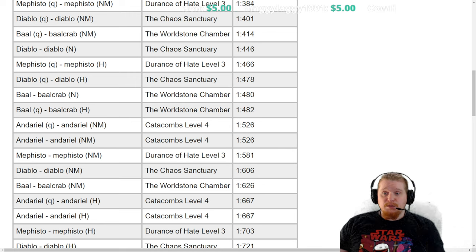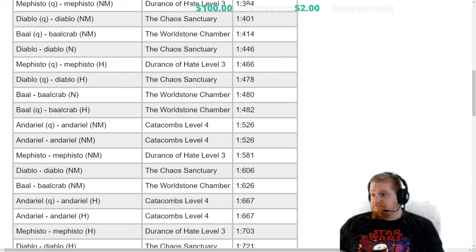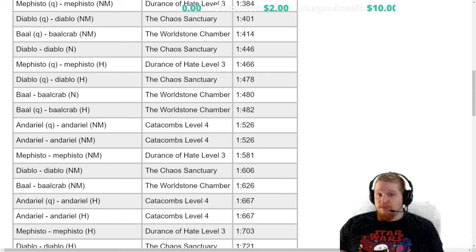It all comes down to how many kills you can get per hour. If you can get significantly more kills on Diablo because you can find and kill him faster, you might get more loot overall. However, Nightmare Andariel has a very nice drop table and you might find some better items from her as well, so keep that in consideration.